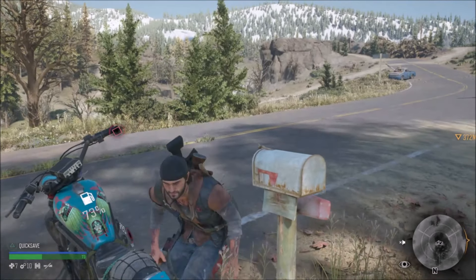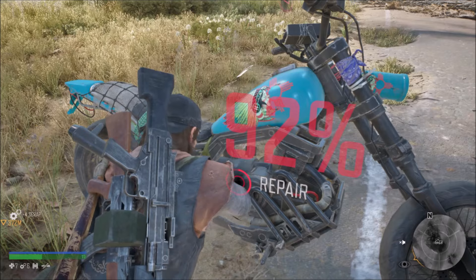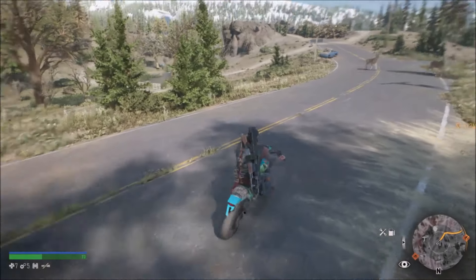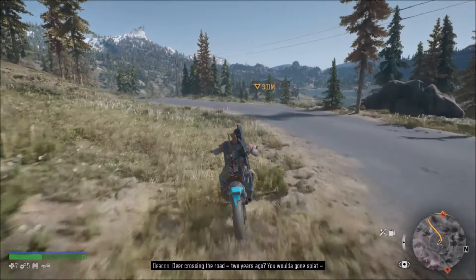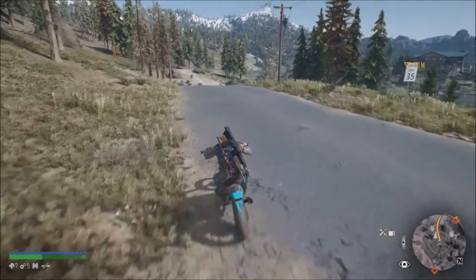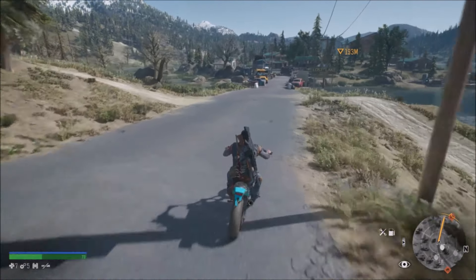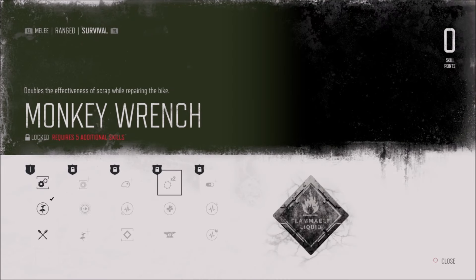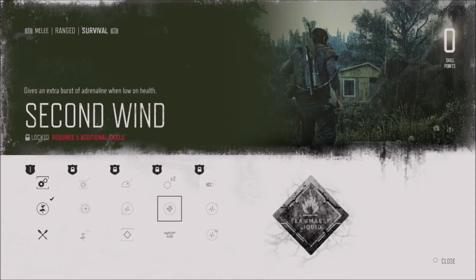The bike is completely wrecked at 29 percent. There's a skill point in one of the skill trees where you can carry twice the supplies - if you can carry 10 scrap at maximum, after purchasing that skill point you'll carry 20. Checking through the skill tree: 'double the effectiveness of scrap while repairing the bike' - that's not the one though.